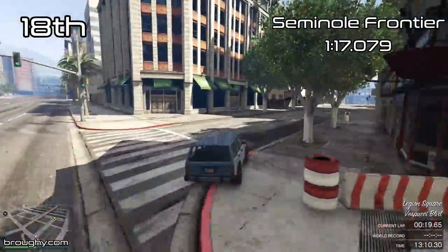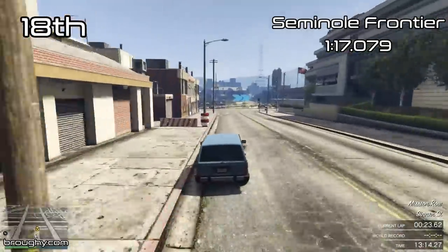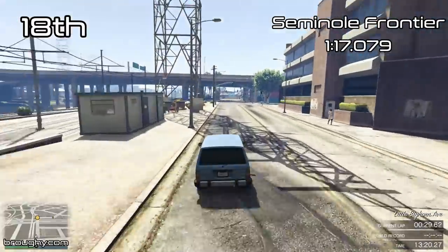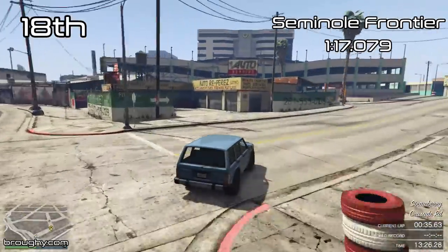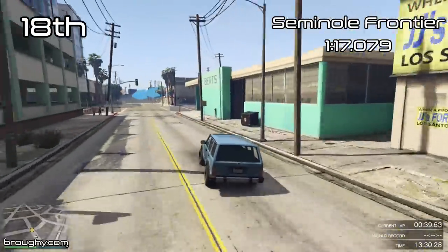Both the Seminole Frontier and the Landstalker XL are not that great — they're just bog standard SUVs in terms of lap time. The Seminole is a little bit more fun to drive, a little bit more nimble with some better brakes, whereas the Landstalker XL is this big hulking vehicle. But both of them are way off the pace.